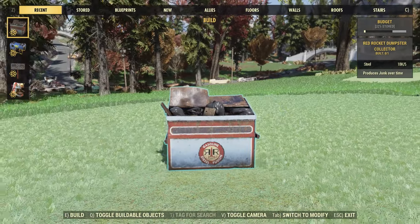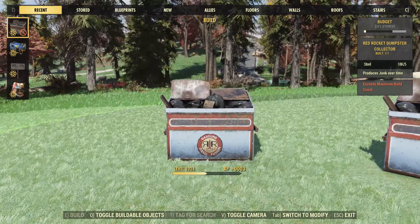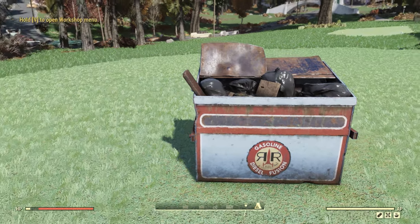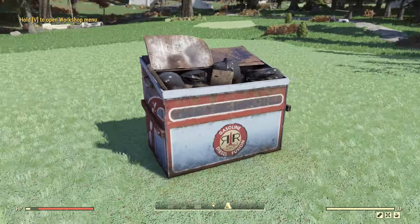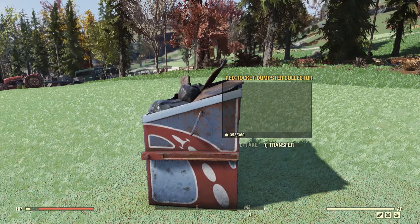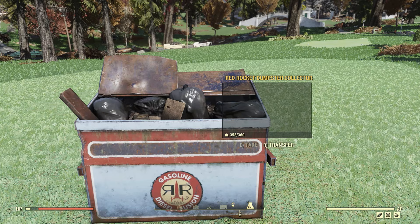Starting off, let's take a look at the brand new Red Rocket Dumpster Collector. Now this will only cost 5 steel to place, and you can only place down one. But over time this will produce junk, which is pretty sweet. On the front we do have the logo, and the back is pretty flat so you can push this right up against a wall. We'll let this sit for a bit and come back later to see what we got.